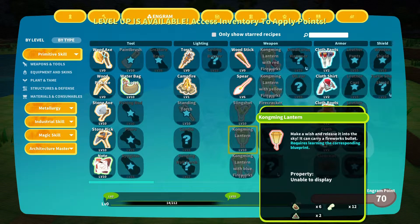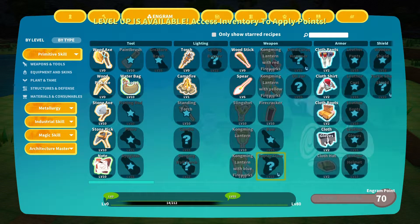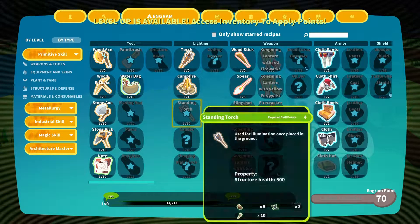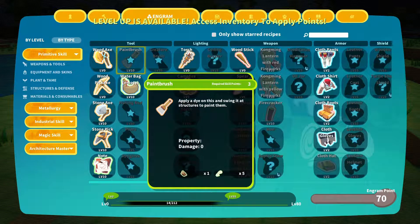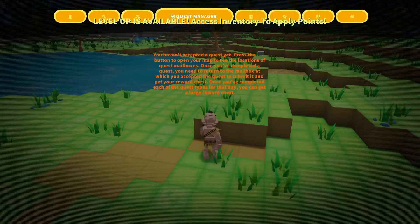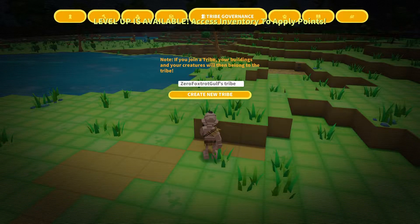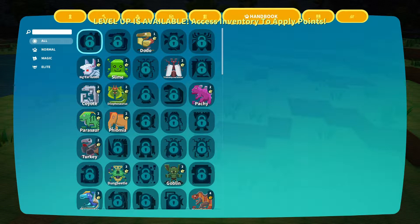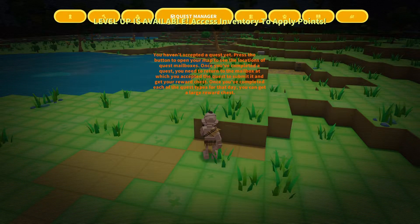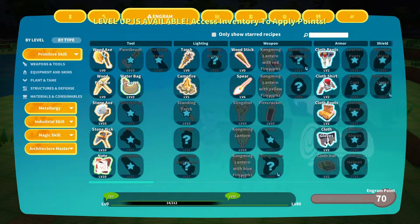A lantern — not entirely sure what else we need here. Is there more stuff? Let's go over here — there's a quest manager and tribe governance; we're not in a tribe yet. A handbook shows all the stuff that we've found so far because I had played a little bit just for fun. There's also an encyclopedia.